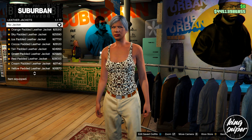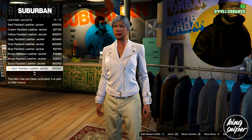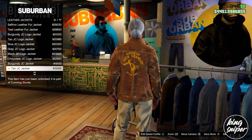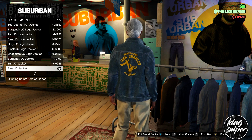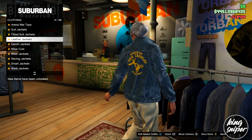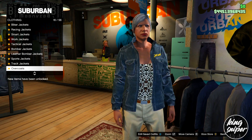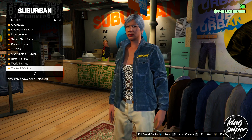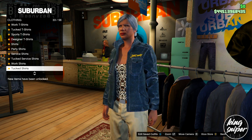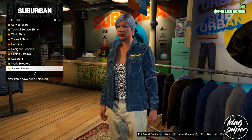Go to the top section and go down to leather jackets. From there you're going to want to put on the blue JC jacket, which should be number 32. Once you put that jacket on, you're going to want to go all the way down to have a look.